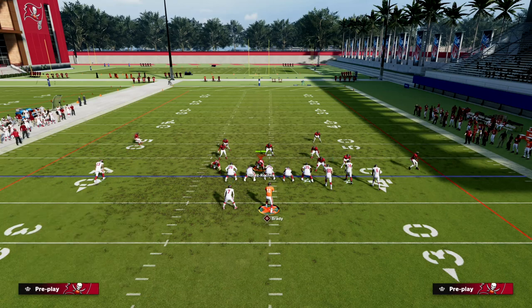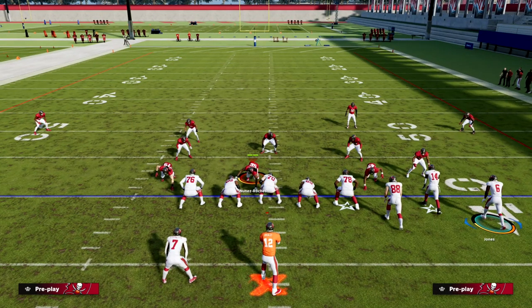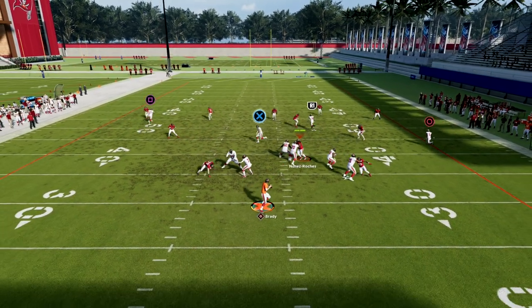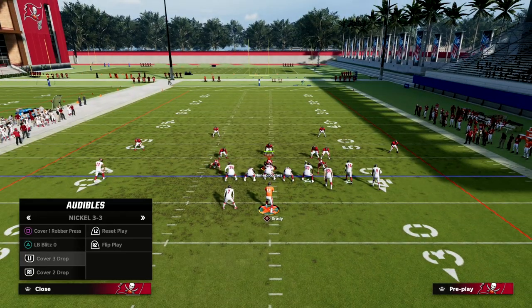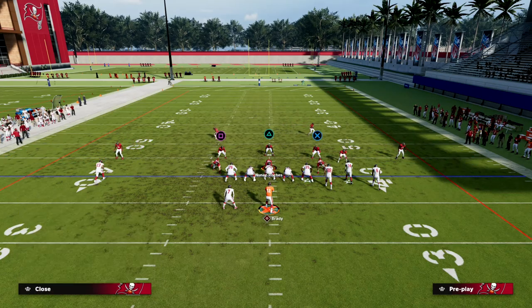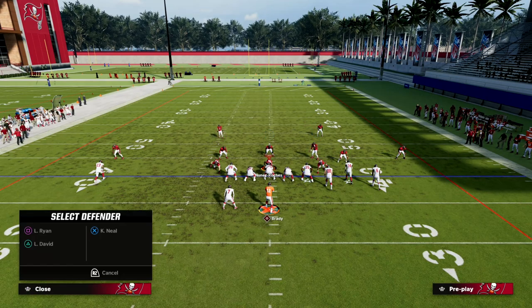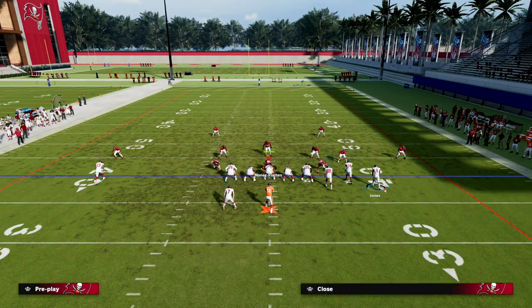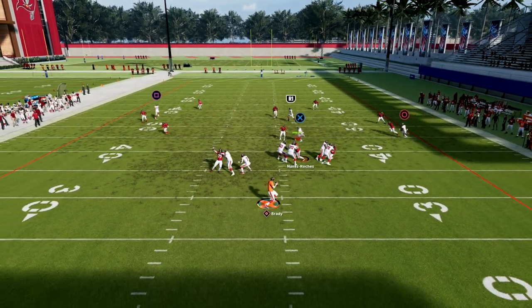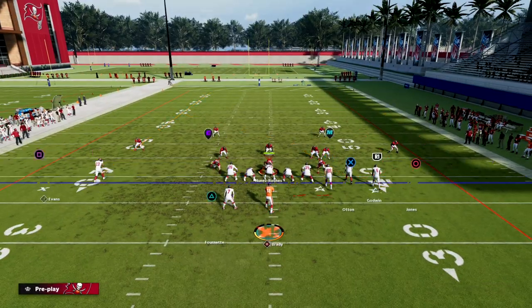If they run Cover 2 Mabel or something with double flats - which is a really common defense right now because of the meta - you've got two flats on both sides to guard against the underneath stuff. Now we're going to make the user choose: do you want to guard the slant or do you want to guard the crosser? The slant is normally open because they really have to user deep down the field. If they user the slant, your tight end or crosser should be wide open. Free-forming that to the left gets really nice separation.